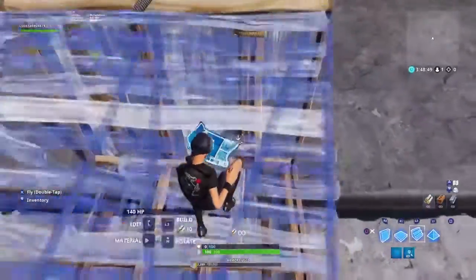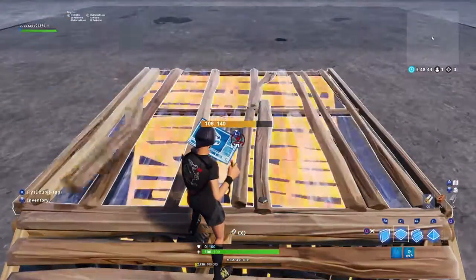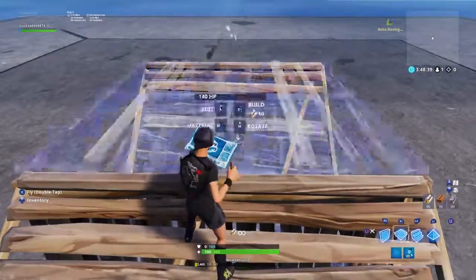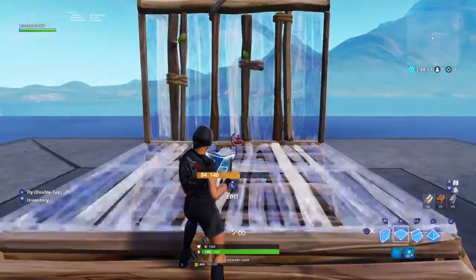So to start off, you're going to start off with your little box thing. Stare underneath, straight away. Floor, wall, stair. Stare underneath, floor, stair, wall. Stare underneath, wall, wall, stair.